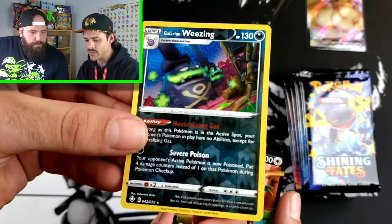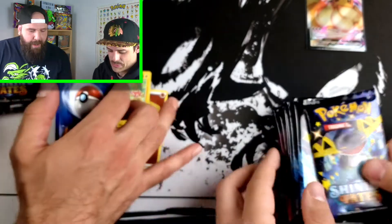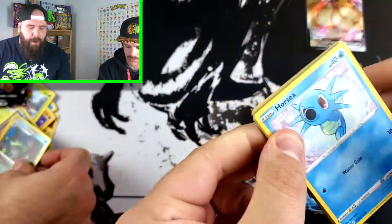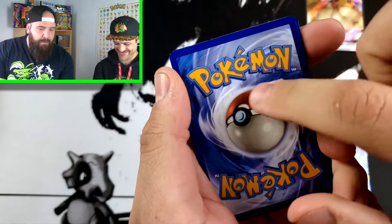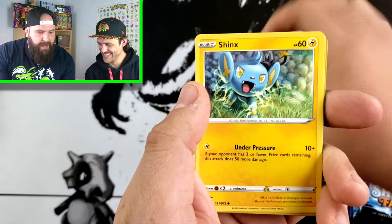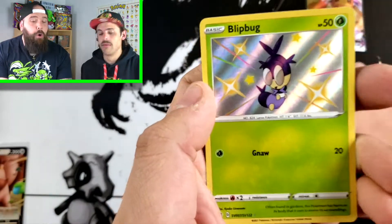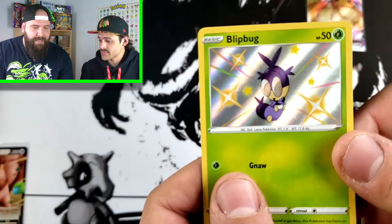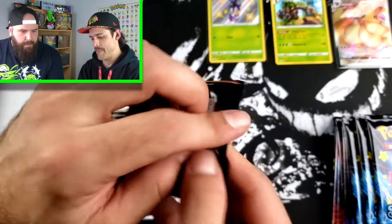These dark cards - it's so hard to see if they're reverse holos or not. Let's get into my first Dragapult pack. We got the code card. We got NRJai, Gym Trainer, Team Yell Towel, Horsea, Cacnea, Shinx, Nickit. We got Rowlet for the rare, Holo Rillaboom - that's pretty sweet. And for the reverse holo, Blipbug shiny! First shiny of today.